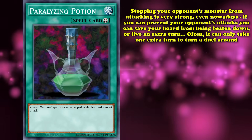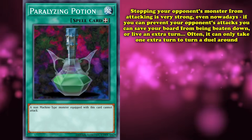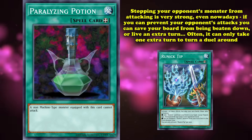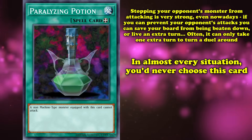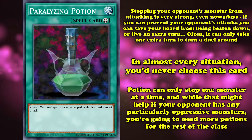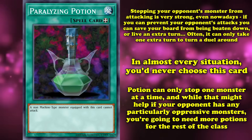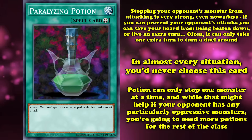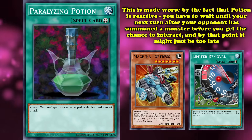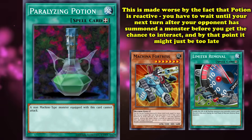Preventing an opponent's monster from attacking is actually a decently beneficial effect in the modern era. If you can prevent your opponent from declaring attacks, you can save your board from being overrun or protect yourself from being OTK'd. And for certain strategies, one extra turn is all it takes to turn a duel around in your favor. But in almost every situation, Paralyzing Potion would never be your drink of choice. Potion can only ever stop a single monster at a time, and while that might help if your opponent has one particularly oppressive beatstick, you're going to need a lot more potions to stop an entire field. This is made even worse by the fact that Paralyzing Potion is solely reactive — you have to wait until your next turn after your opponent has summoned a monster before you get a chance to equip it to them, and by then it may already be too late to stop them from pushing for lethal.